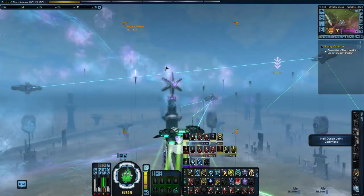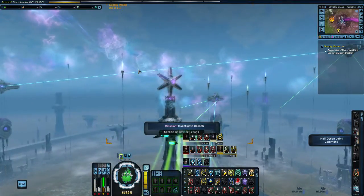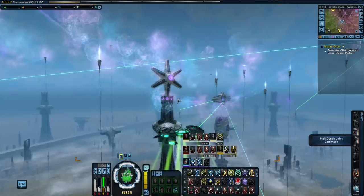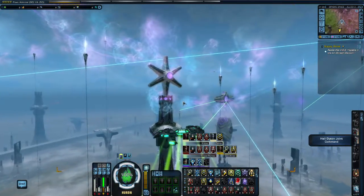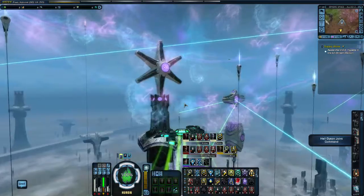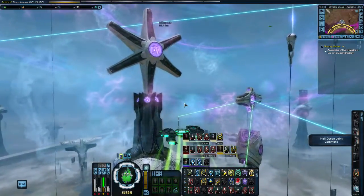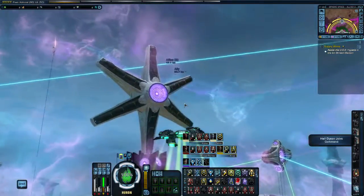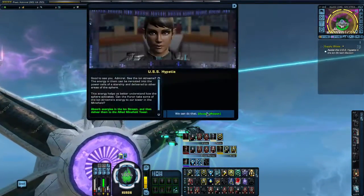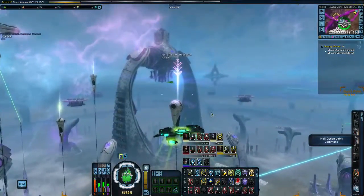Something you may notice while in the Solanaid Dyson Sphere is we don't appear to be going quite as fast as we normally do when we're in full impulse. The reason for that is because we're in an atmosphere, so there is drag, causing us to travel a little bit slower. You can unlock traits or boosts that can help negate that drag from your fleet — from the fleet spire. Also, we're in the allied zone of the Solanaid Dyson Sphere. There are a number of missions around the Dyson Sphere that you can do, and you get Dyson Sphere marks for doing them.